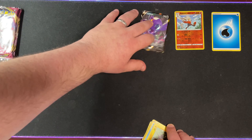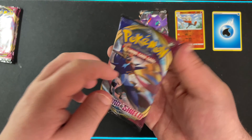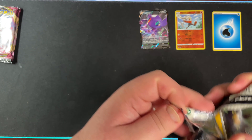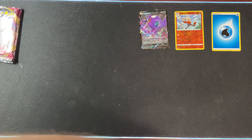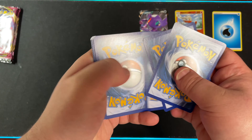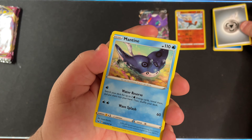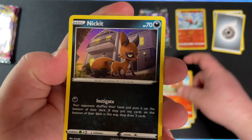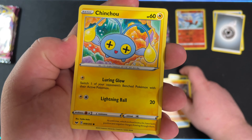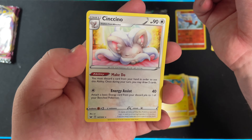On to the second pack — another Sword Doggo. We have Metal Energy, Mantine, Crushing Hammer, Switch, Pinkurchin, Vulpix, Piggot, Valtoy, Chinchou, Reverse Holo Gastly, and a Centino. I'm going to go ahead and adjust this light a little bit.